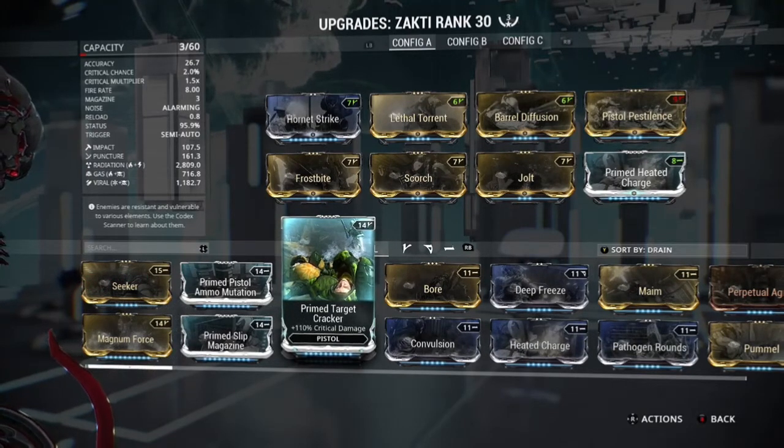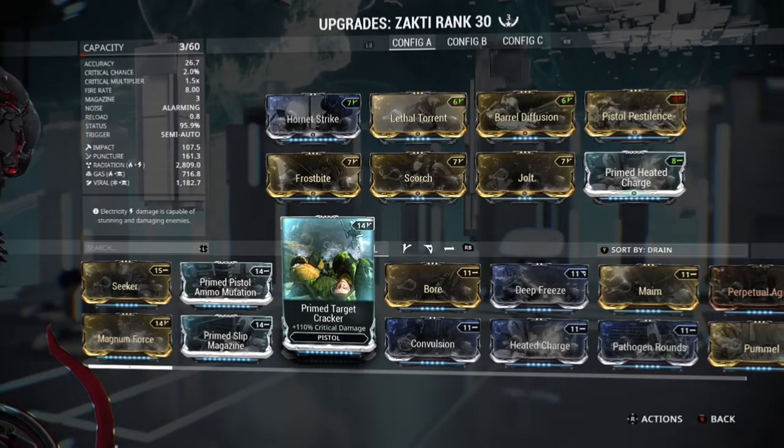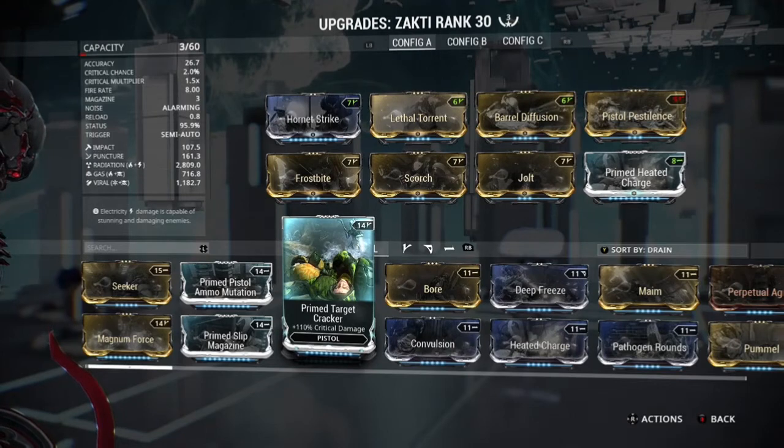Then I have Prime Heated Charge on there because I quite like it. If you wanted to, you could put in Prime Slip Magazine, Tainted Clip, or Ice Storm so you can get up to the fourth bullet in the mag — that would also be quite useful. Prime Heated Charge is useful but it's not that great when you're just trying to get Condition Overload to proc. If you had another bullet in the mag you'd probably have a better time doing it.